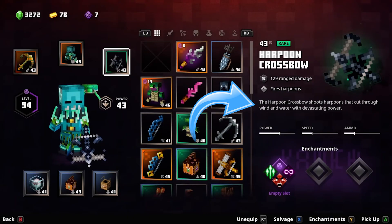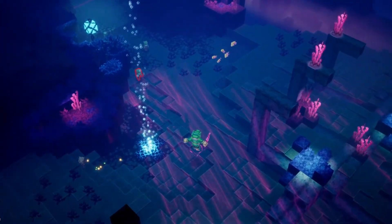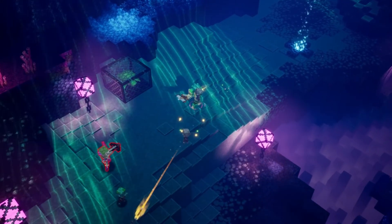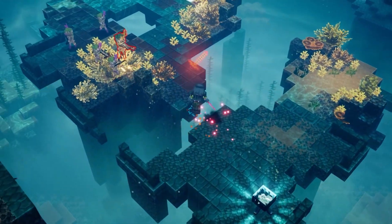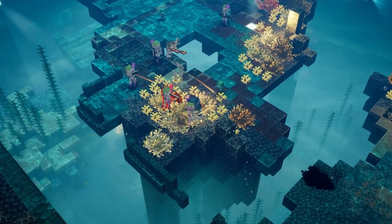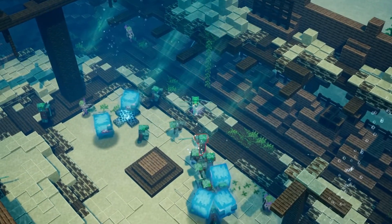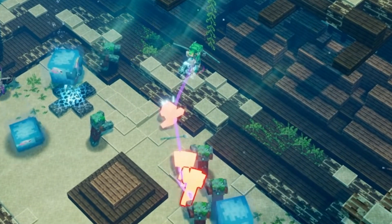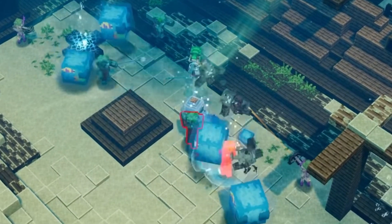Now let's take a look at the harpoon crossbow. It cuts through wind and water with devastating power. Look at that — it does go through the water really nicely, and it seems to fire pretty rapidly too. If you don't have that, you can use the harpoon quiver. Here is what the harpoon quiver looks like — very, very speedy shots. I'm not sure if this has ricochet on it or if the harpoons have built-in ricochet, but holy smokes, that looks pretty sweet.